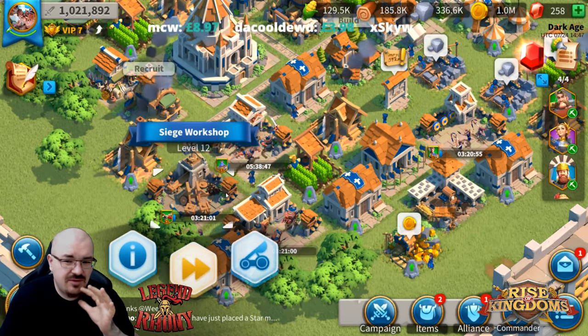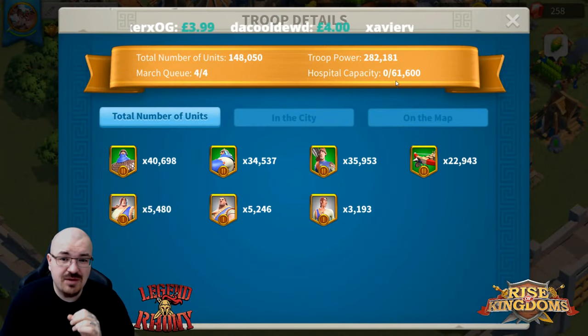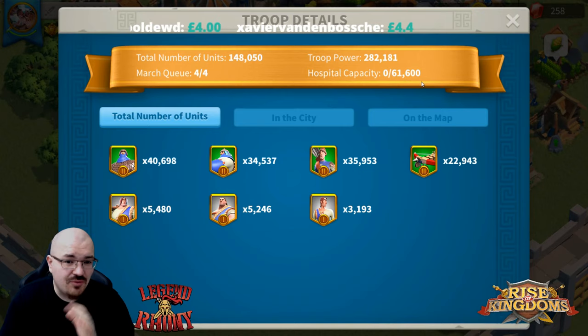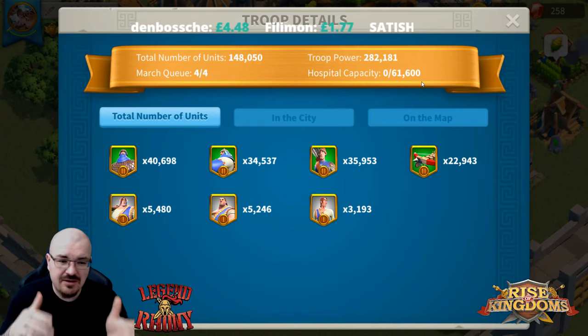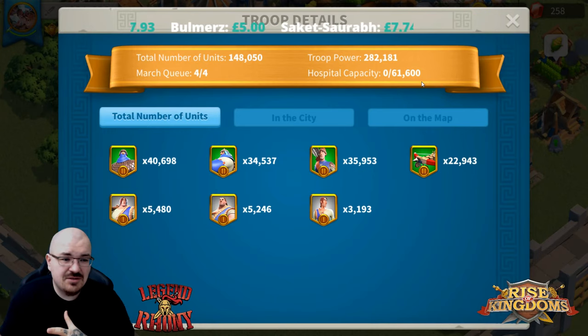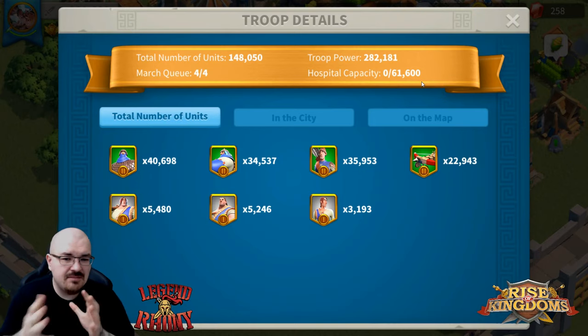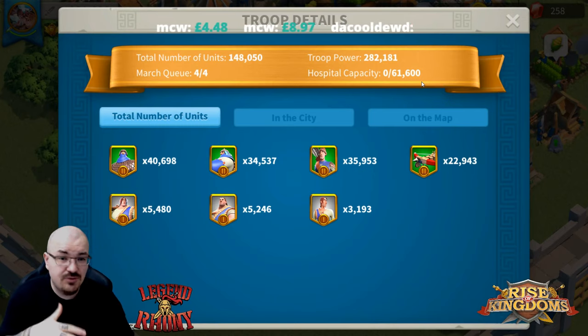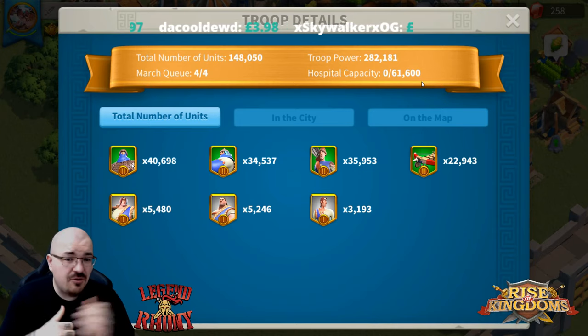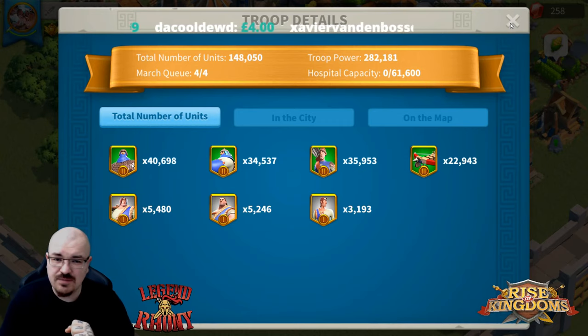That's the amount of troops you need to have in that city — and preferably siege troops. If I go into my troops, you'll notice I have 148,000 but hospital capacity is only 62,000, which is not ideal. However, I'm in a safe kingdom where nobody will touch my farm account, so this is a special situation. You're probably going to be in a war zone, so you want to keep this safe.